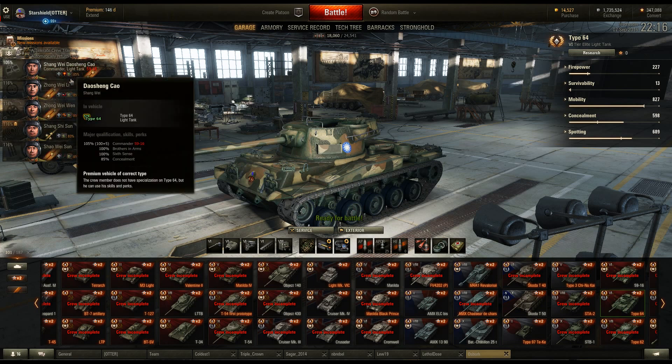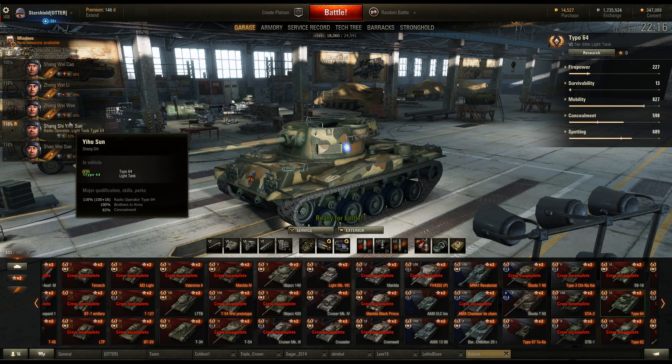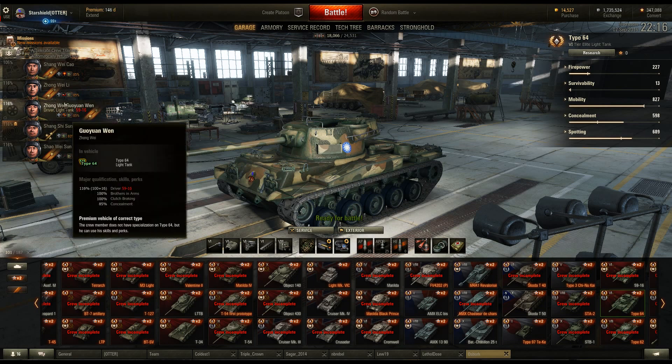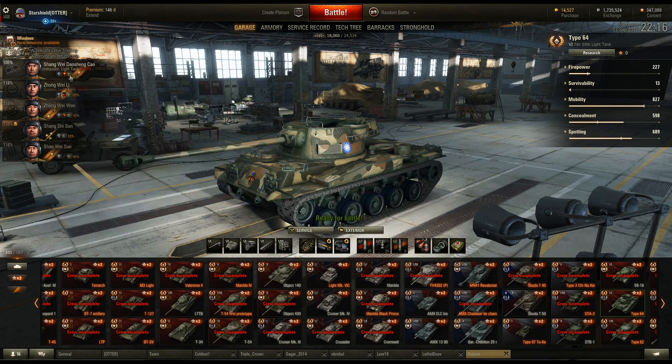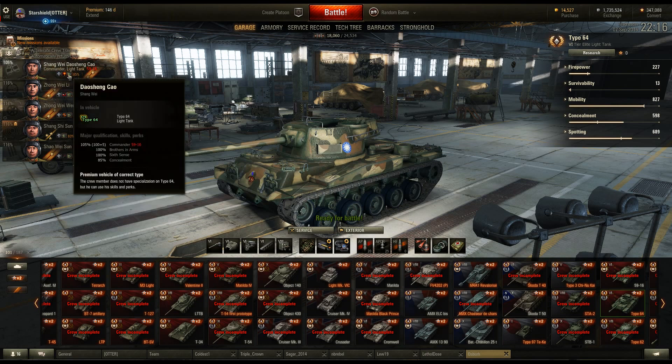Camo takes priority, and then clutch braking. He doesn't need Designated Target — that's another skill that's not exactly too useful — but we'll go over that in TanksGG as well. And 6th Sense, because, well, let's face it, you need it.